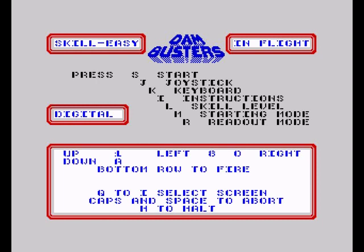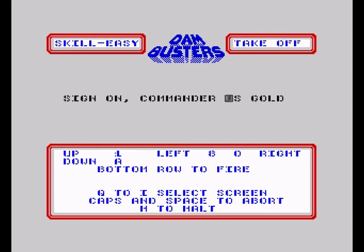We're going to change the skill level to easy. Believe me, even easy is pretty hard — I could never get the bomb drop right on the Amstrad, and I doubt I'll manage it in this version either. We've got it on easy, in-flight starting mode. We're going to take the plane off, make it more interesting. The readout we can have digital or analog — we'll have it analog. Right, let's play the game — enough waffle. You can type in your commander name.